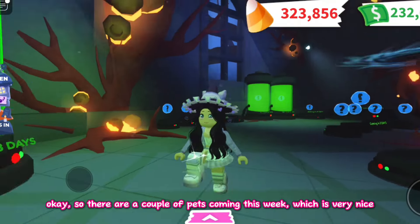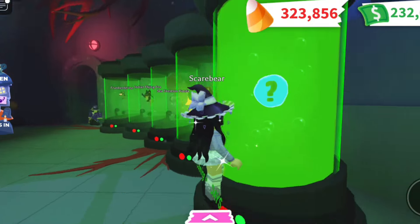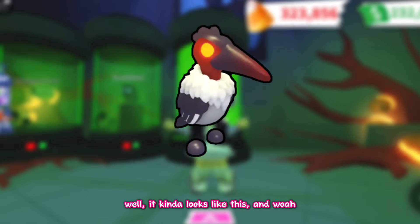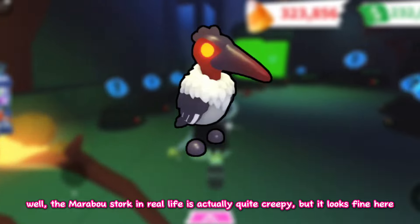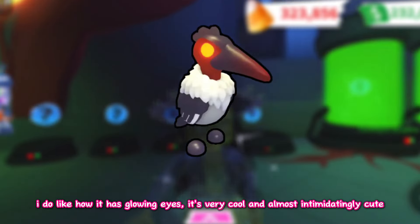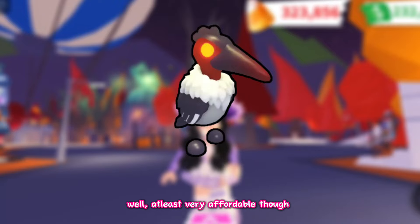So there are a couple of pets coming this week, which is very nice. The last research tube will have a new pet that awaits — it is the rare marabou stork. It kinda looks like this, and voila, it's so awesome. The marabou stork in real life is actually quite creepy, but it looks fine here. I do like how it has glowing eyes — it's very cool and almost intimidatingly cute. The stork is a rare pet available for 19,000 candies, which is at least very affordable.